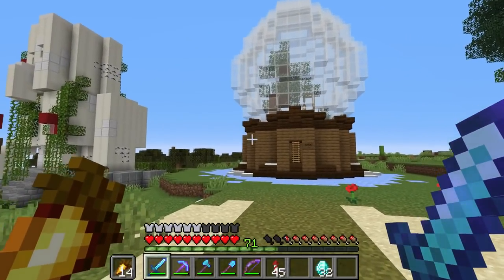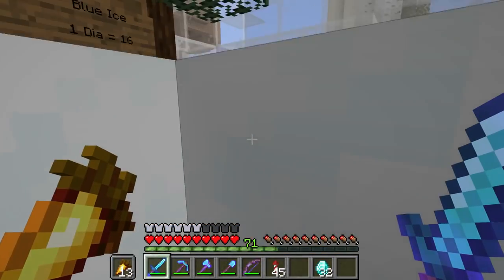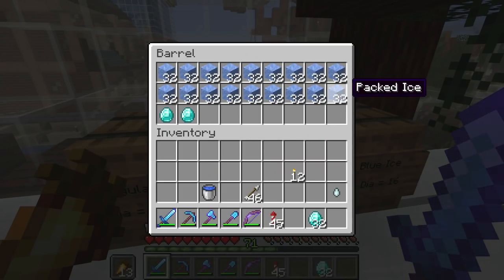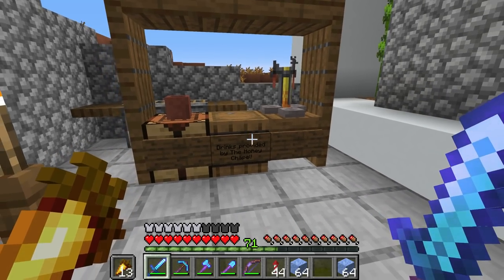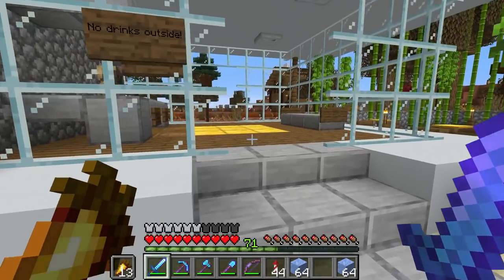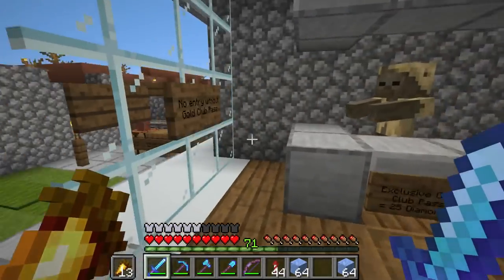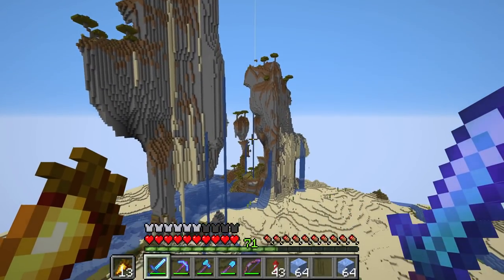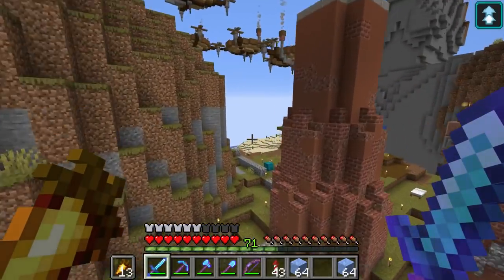I bet you were expecting the sitcom transition there, but not today. In front of us we have Gemini Taste's beautiful ice shop — this is probably my favorite shop, looks-wise. There's regular ice and packed ice, one diamond for 32, so let's take two stacks. Gemini Swift has filled this up with honey, and I've given a little sign here: 'Drinks provided by the Honey Chapel,' and 'No drinks outside' so people can't just stack up and leave. Mr. Whip walked in here without a pass, so I put up a sign: 'No entry without the Gold Club Pass.' If I was online I would have slapped him, but now we have a sign to prevent that.